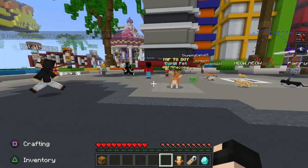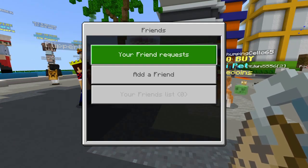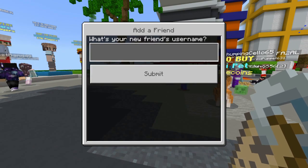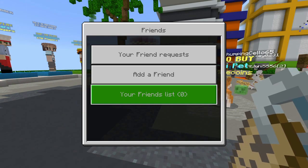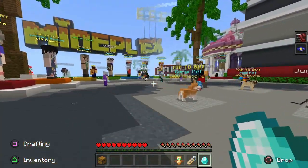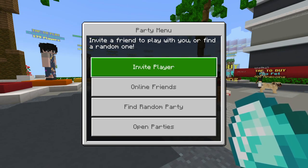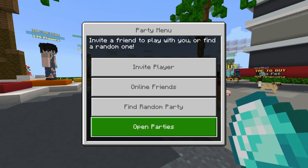Or if you want to go the longer route, you can go onto the Name Tag like in the Hive minigames and open it up. If you have any friend requests, you can accept them there, or if you want to add a friend, you can type in their Microsoft username. Once you've done that, it will show your friends list of who's online. Then you can go to the diamond icon, which is the Party. If you want to play certain mini games together, you can make a party — it shows online friends you can invite, you can invite any player, find a random party to join, or open a party.